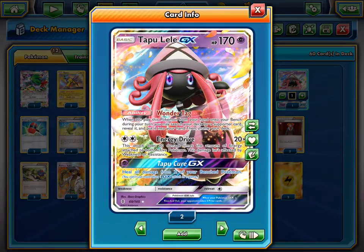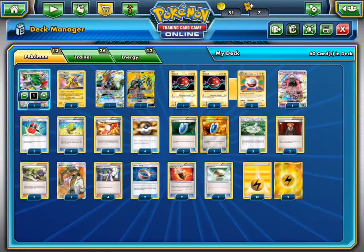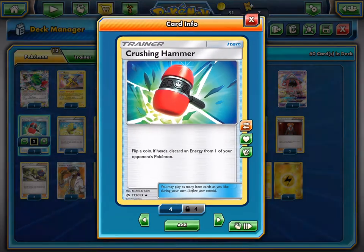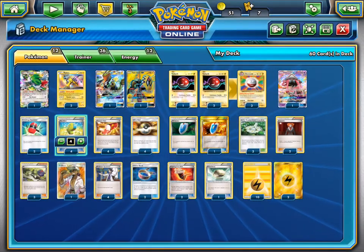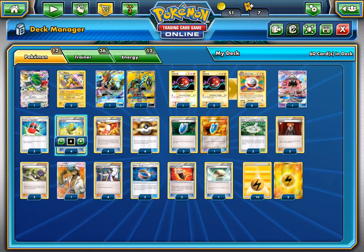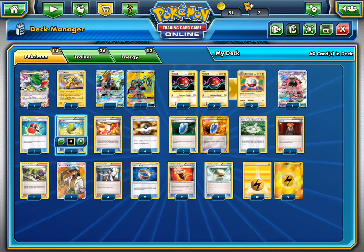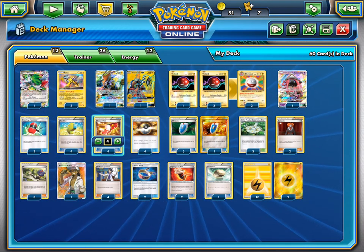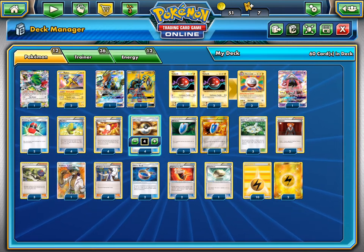We also run 1 Lele and 1 Shaymin just for consistency purposes. 2 Crushing Hammers just for a little bit of energy denial. Max Elixirs again for hitting the Raikou or the Tapu Koko or even the Voltorb, so then you Tapu Koko down Aerotail and get the energy from Voltorb onto Tapu Koko. Then 4 Shaymins, 4 Ultra Balls — consistency.